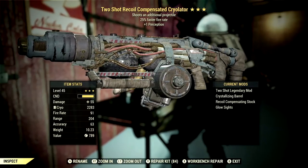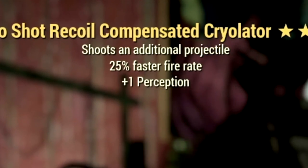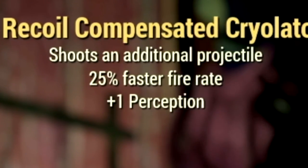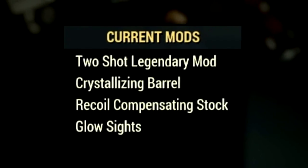Starting off with the weapon, this is my 3-star legendary Cryolator that we're using for the video. The main legendary effect is the two-shot effect, which shoots an additional projectile, has a 25% faster fire rate, and also has a plus 1 to perception. Over in the mods, we're using the Crystallizing Barrel, Recool Compensating Stock, and the Glow Sights.